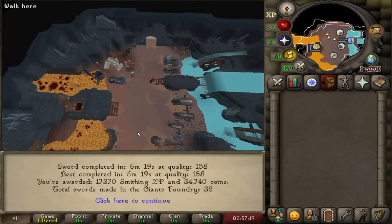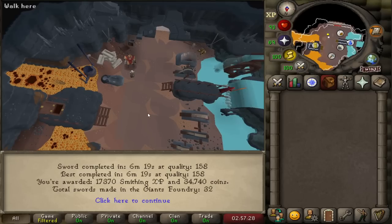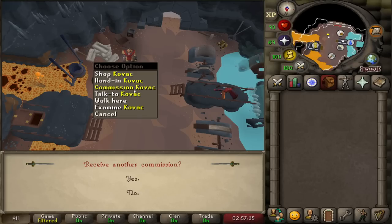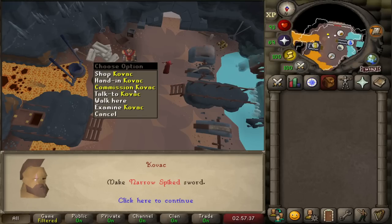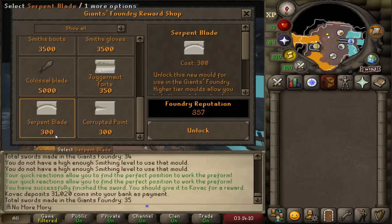This is my maximum possible quality — 158 — at least with the bars I'm using with 18 mithril and 10 Addy. Getting 17.3k XP. I'm going to get a lot more XP than I thought I was. The last mold is going to be bought. I've completed 35 swords and I'm going to purchase the serpent blade, and I'll have all the relevant molds.